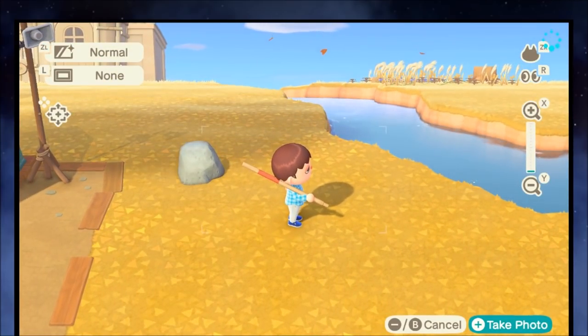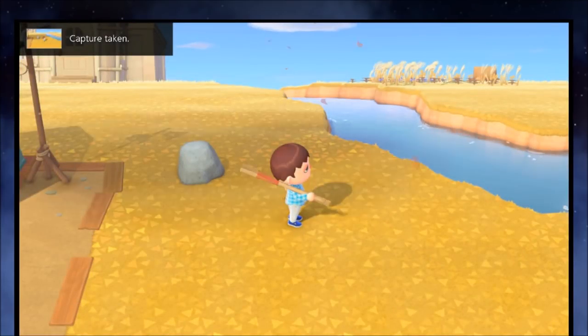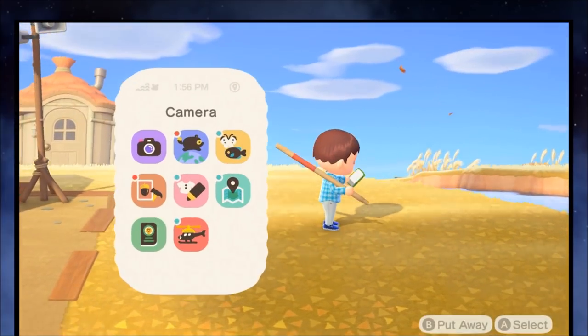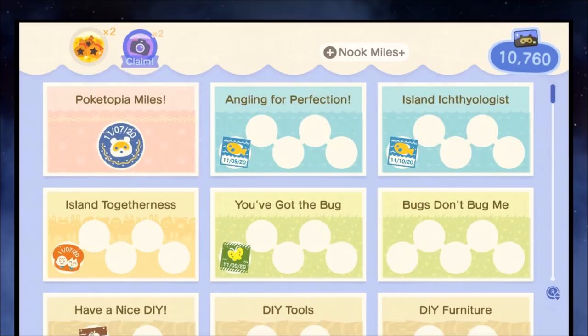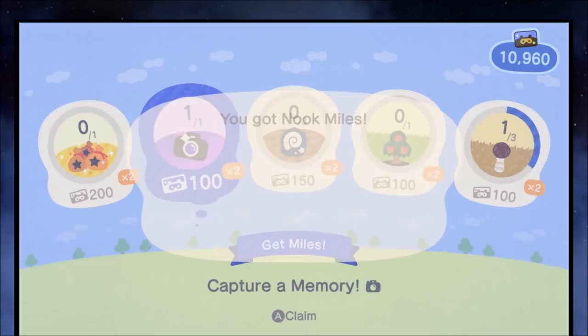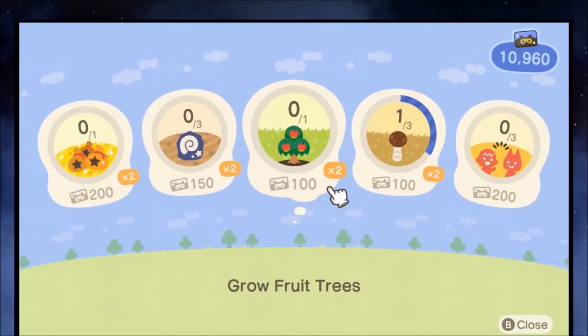It's that simple. I took a photo — the game doesn't care how pretty it is, it just wants you to take a photo. Because of that, I'm claiming the extra Nook Miles, and because it was the first one of the day, it gives me double Miles as well.